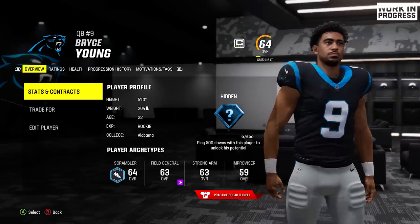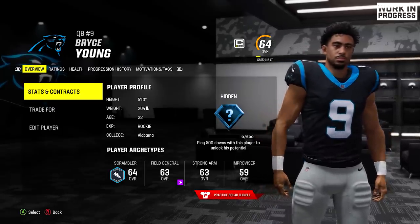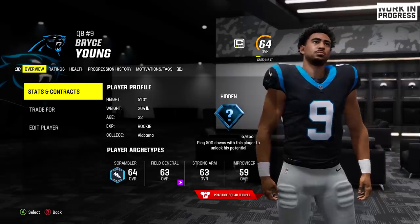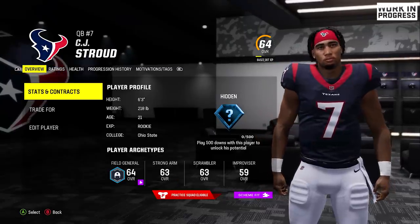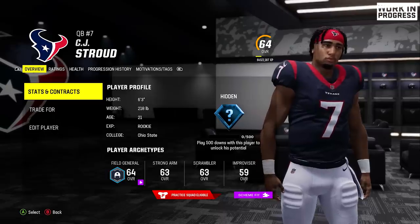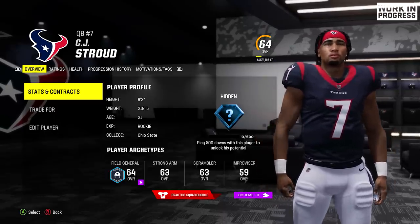Now we're going to take a look at some of the rookie player likeness. They don't have all these guys in the game yet — usually they come in an update or two after the game — but we got a few of the big names like Bryce Young, the first overall pick, and CJ Stroud. The new scans, whenever the new rookies come in, they look so much better now because they're getting the best and most updated face scan technology.